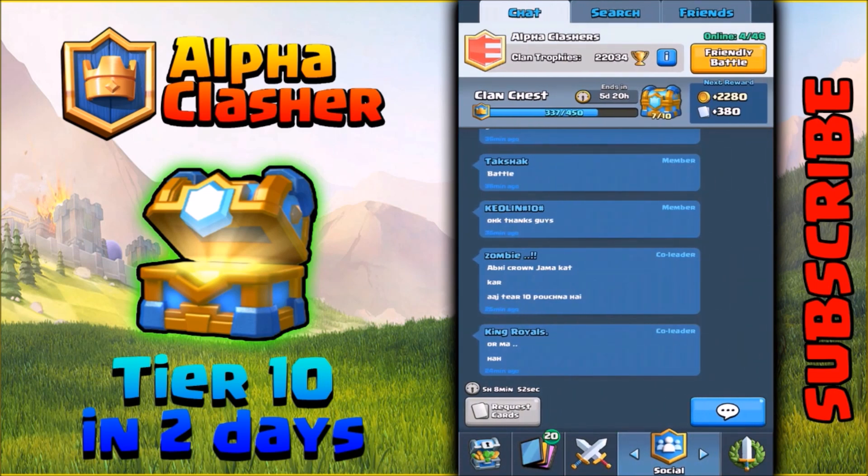Many of my friends had a doubt: even after reaching tier 10, do you have to wait seven days to open the clan chest? That is absolutely not true — you can open the tier 10 clan chest immediately without any cooldown.